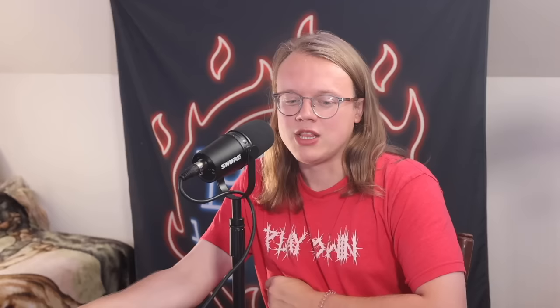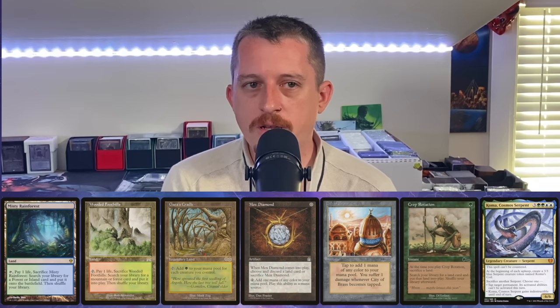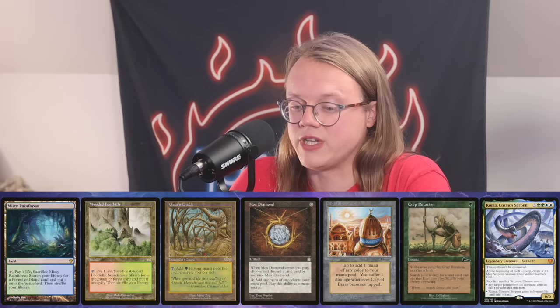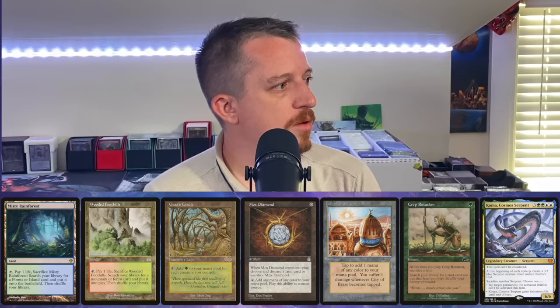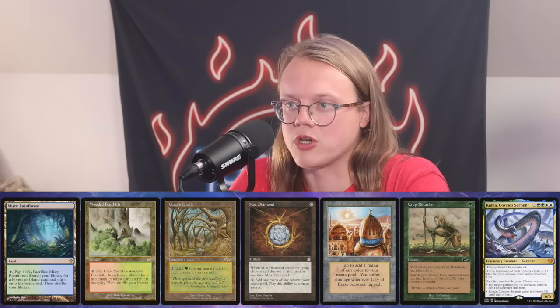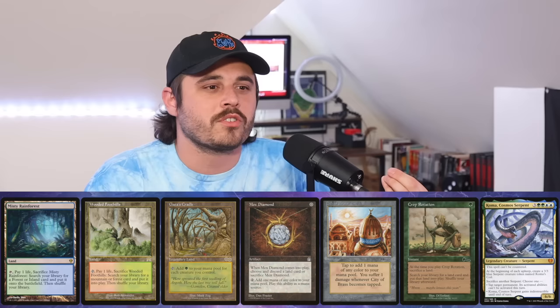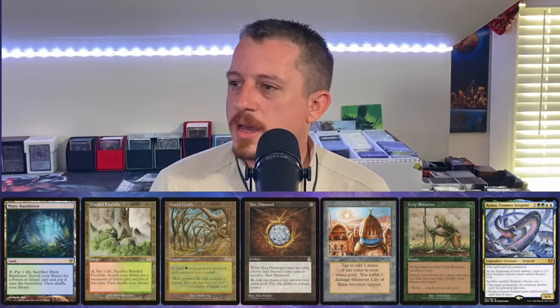The third hand is: Misty Rainforest, Wooded Foothills, Gaia's Cradle, Mox Diamond, City of Brass, Crop Rotation, and Koma. There's a turn one Kinnan available, but there's four lands — really three since you have to pitch one to Mox Diamond — and no action until Koma. We have Crop Rotation and Gaia's Cradle, but this is just a mana hand. We can't cast Koma until turn three or later, and without Force of Will or any interaction, this hand doesn't get there.